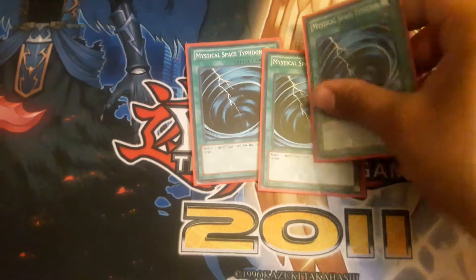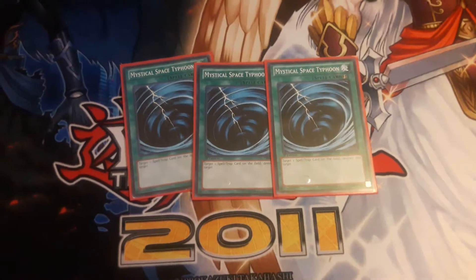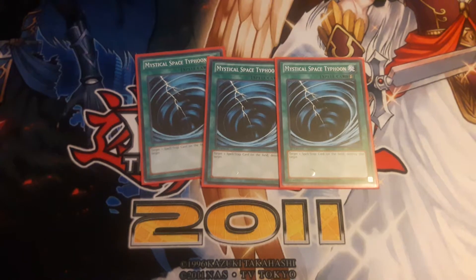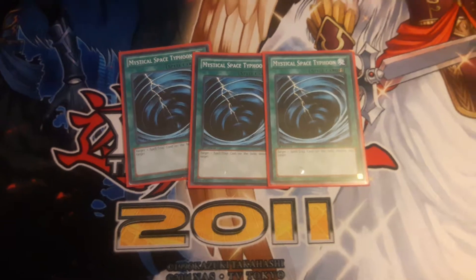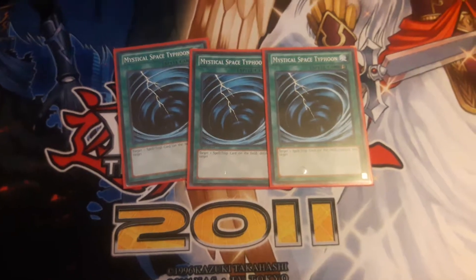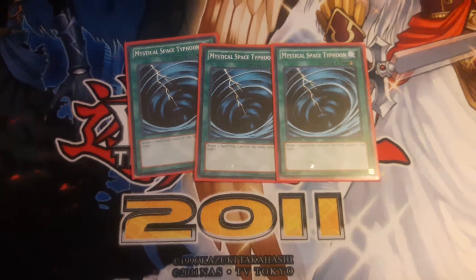Next, three Mystical Space Typhoon, because we don't have Twin Twisters. Three MSTs is the original spell/trap removal, which isn't bad because Gorilla is the only other real spell/trap removal that destroys on command, and you only run one Gorilla. With three MSTs you have a solid fallback. If your backrow is full you can pop your own stuff to make room for a new Fire Formation, or hit your opponent's backrow, or pop a Spellbook or equip card off their monster.